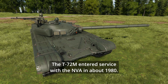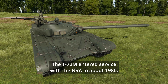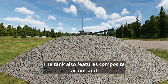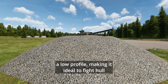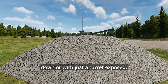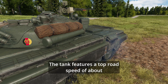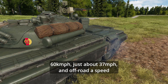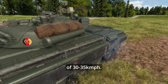The T-72M would have entered service with the NVA in about 1980. The vehicle features a 125mm main gun with an autoloader. The tank also features composite armor and a low profile, making it ideal to fight hull-down, or with just the turret exposed. The tank features a top road speed of about 60kmph, which is about 37mph, and off-road a speed of 30-35kmph.